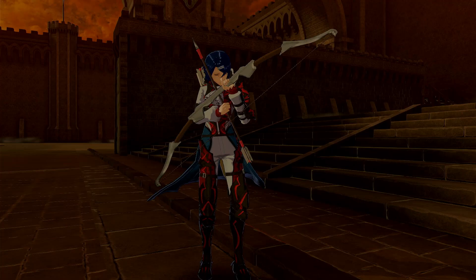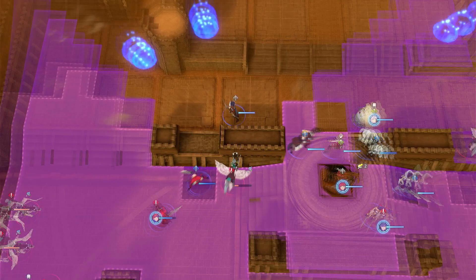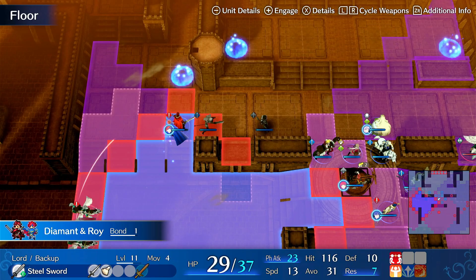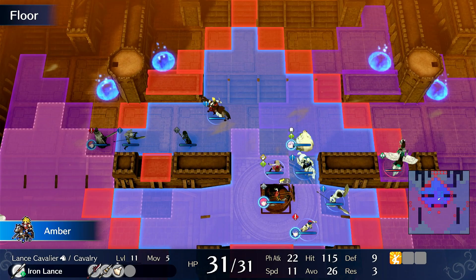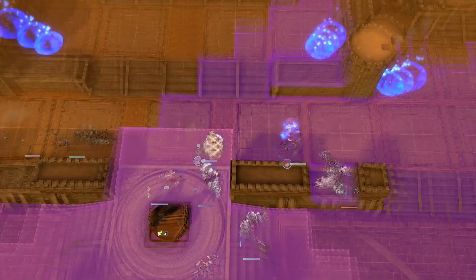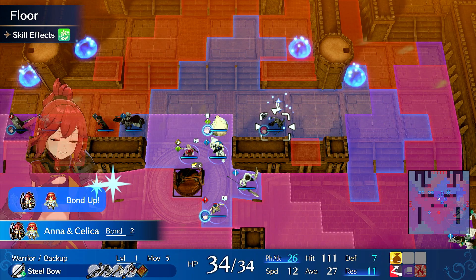These guys have to get out. Only one can hit him, so he can just chill. I'm going to trust that Chloe survives. Here's why Anna is good — she's an archer. Thanks for the business. I'm going to even out the odds a bit.